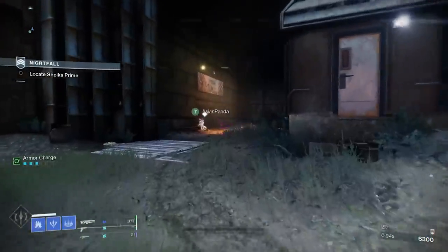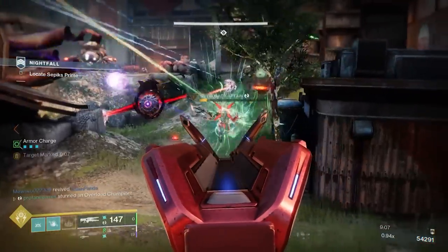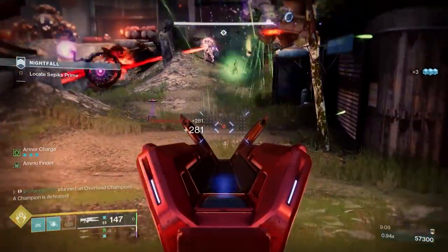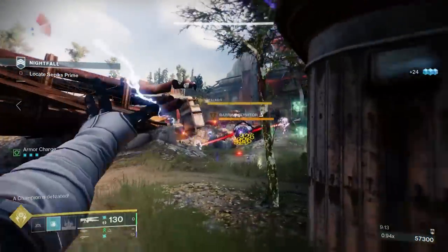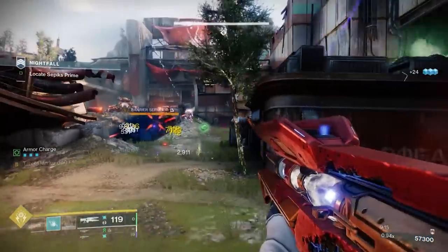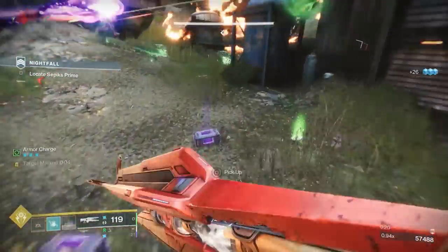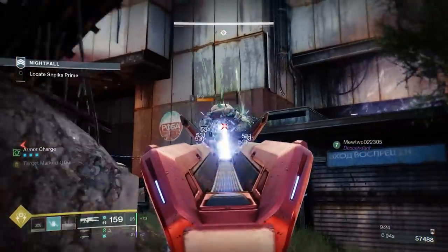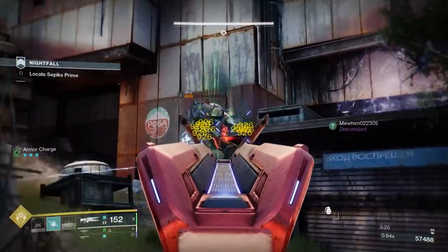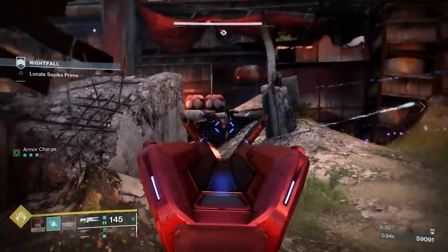This can serve as a perfect support exotic that can synergize extremely well with the Divinity Trace Rifle. One of the biggest hurdles to overcome when running a Divinity build is ammo economy, so to be able to spawn special ammo bricks by letting your teammates finish those big guys off is pretty awesome. This exotic doesn't give any benefits to ammo scout mods, but you can still run Ammo Finder, Ammo Reserve, and Ammo Scavenger, both of which can increase the amount of special ammo you pick up from each brick.